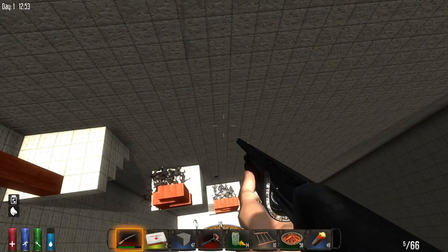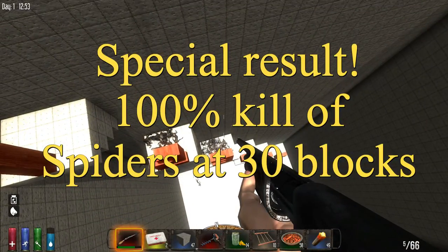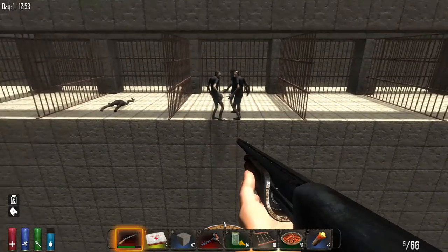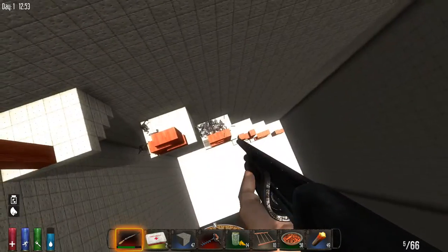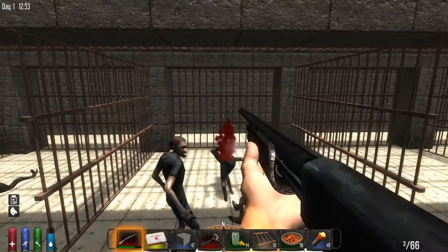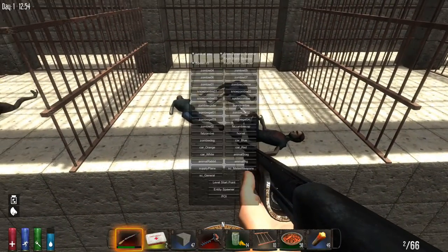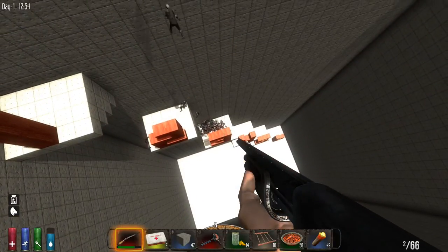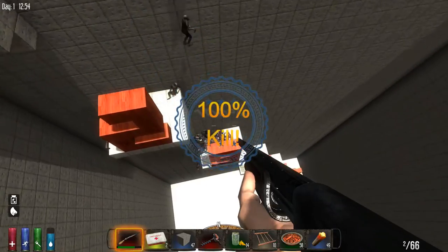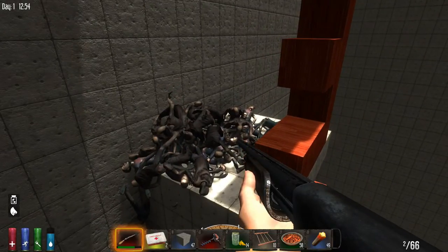Spider zombies cannot deal with a 30-block fall. You'd think that since spiders can climb they might latch on as they fall, but obviously that is not the case — spider zombies cannot survive it. Let's go back and spawn the burnt zombies to complete that test. They also cannot survive the 30-block fall. Look at that pile of dead — that is awesome.